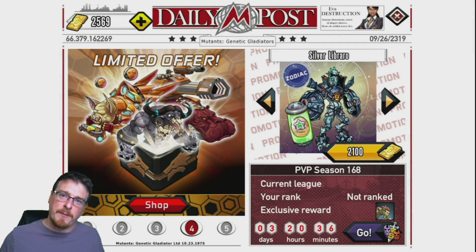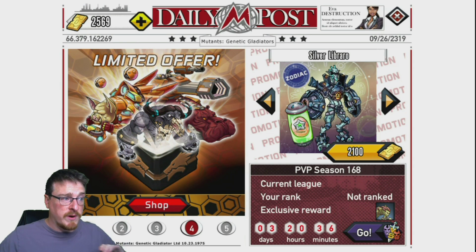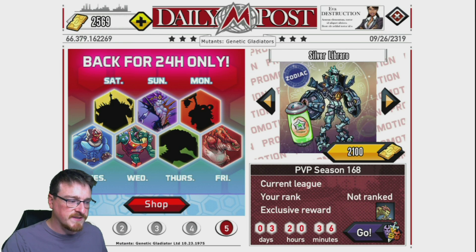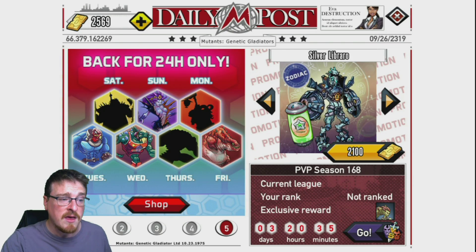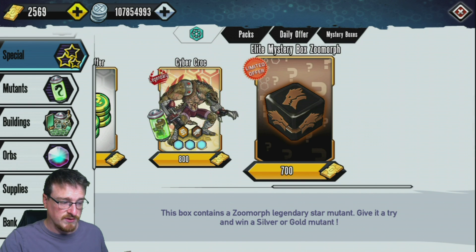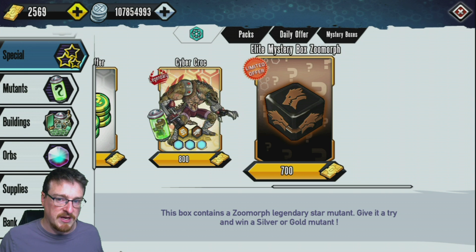Welcome back everyone, it's me Picky Came. Welcome back to more Mutants Genetic Gladiators. We're here because another limited offer mystery box is on sale for the Zoom Zoom Morphs — the Zoom Morph box, I always call it the Beast Geno box. It looks like I can get pretty good stuff from here. The first Geno this box contains is a Zoom Morph legendary star mutant — win a silver or gold mutant.